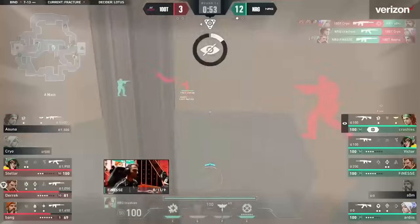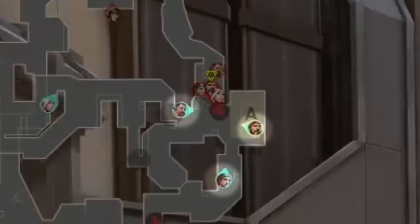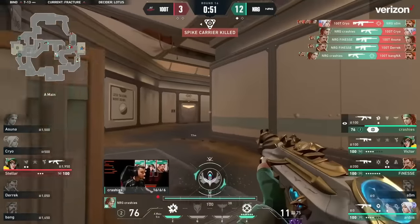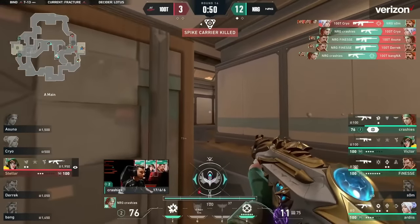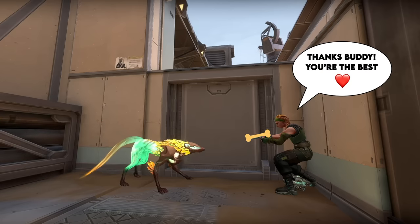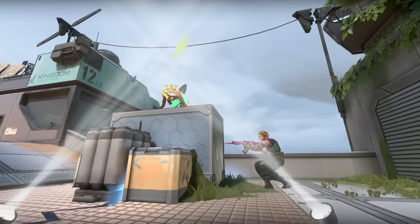Crashies recognizes the space his dog created. He gets the trade on SOM, flashes out, and gets Cryo too. This sight hold was so successful because NRG were applying pressure from so many lanes. When Crashies feels safe, you even see him immediately flick his crosshair back to A main, knowing those 10 seconds are up and that Killjoy, if she was here, would be swinging him at this time. This incredible display of game sense is something you only see out of the world's best players — and Crashies is just that. We'd be idiotic not to credit his loyal companion for the dominant performance displayed in this series. NRG win, and the dog was the MVP.